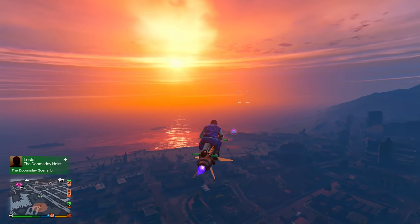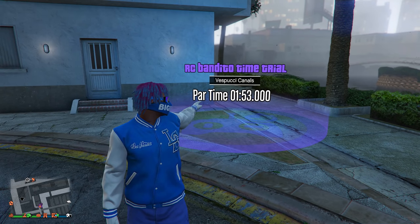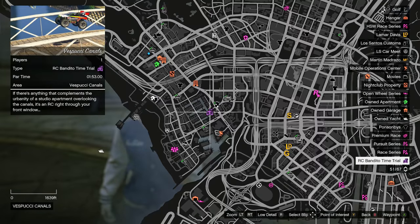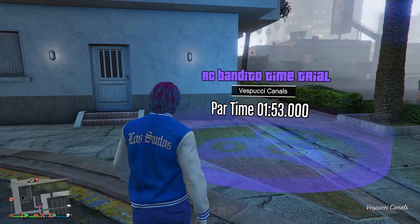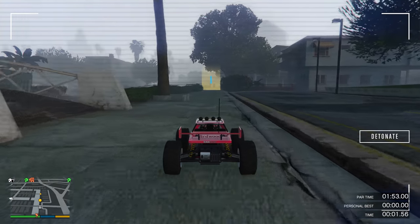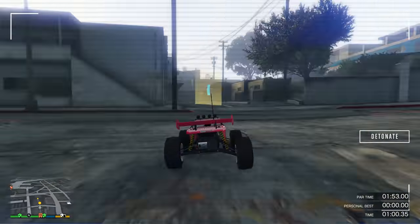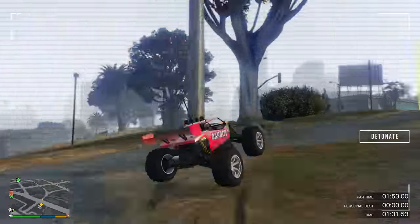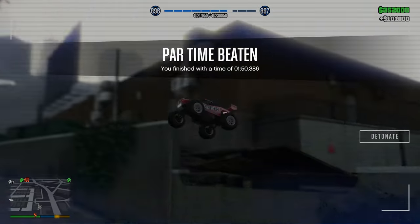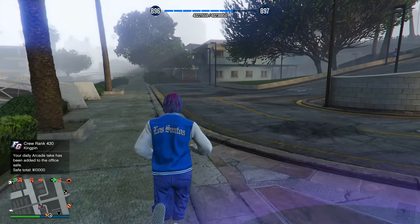The last money method, which I include in almost every money methods video, is the RC Bandito Time Trial for this week. It's located at the Vespucci Canals — make your way over there, come up to the time trial, and click right D-pad to start it. All I recommend is taking your time and trying not to crash more than two times. As long as you do that you should be able to beat it, and once you do you'll get paid a total of 101,000 — really good for only a minute and 40 seconds.